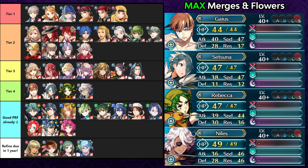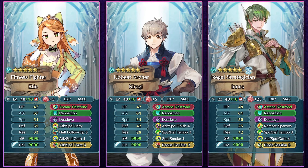Several units are in the pipeline for weapon refines, including Grin, Tanya, Midori, and Eleonora. If you use them a lot you can still give them the arcane bow, but if you want to optimize and wait for their weapon refines, you can save the opportunity cost.